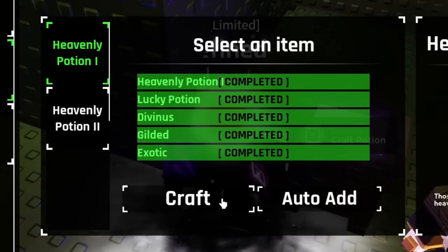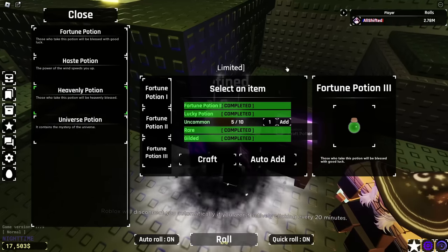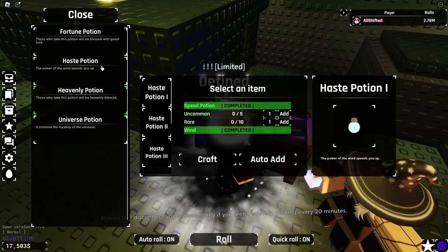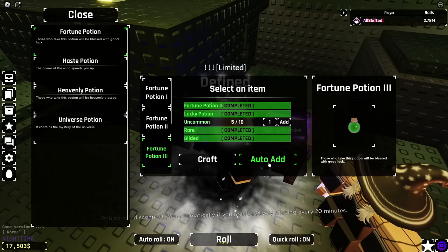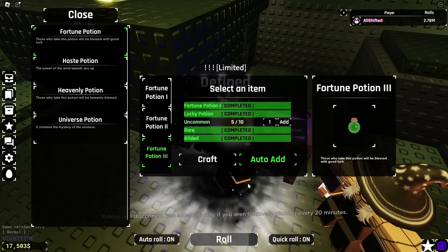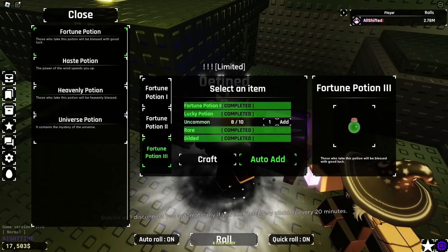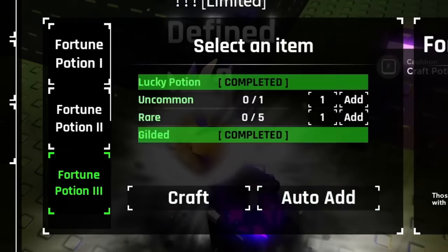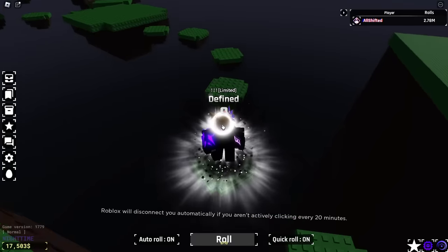Heavenly 2 crafted. We're gonna wait until it's windy — we need to put in a Fortune 2 and we need five uncommons. You guys know the drill: we gotta take off the gauntlet, we're gonna have auto-craft on Fortune 3 with auto-add, and we just need some uncommons. It shouldn't take too long. Once it's done, we basically just wait until it's rainy, pop it, and that'll be our second one. Hopefully I can get a third soon. Imagine we get something good after we just got a Matrix not too long ago — I'll easily take that as a win. Crafted the potion. Now all we gotta do is wait until it's rainy so we can roll. Let me put back my Galactic Device.